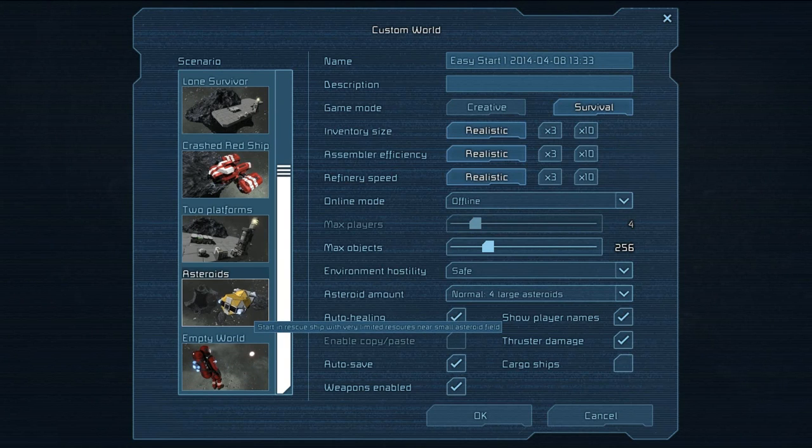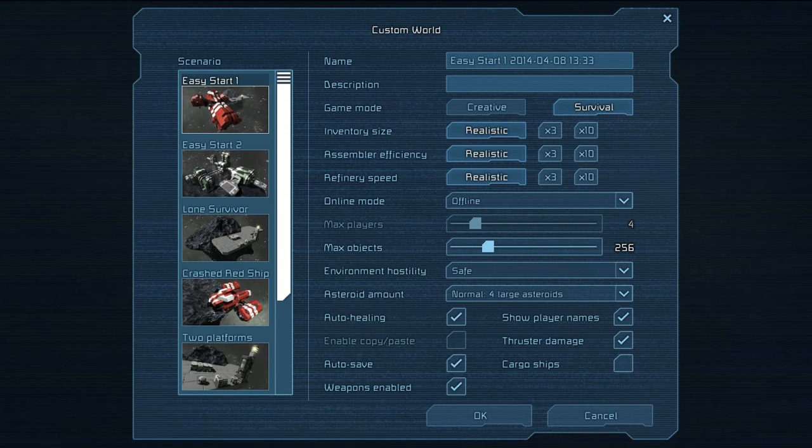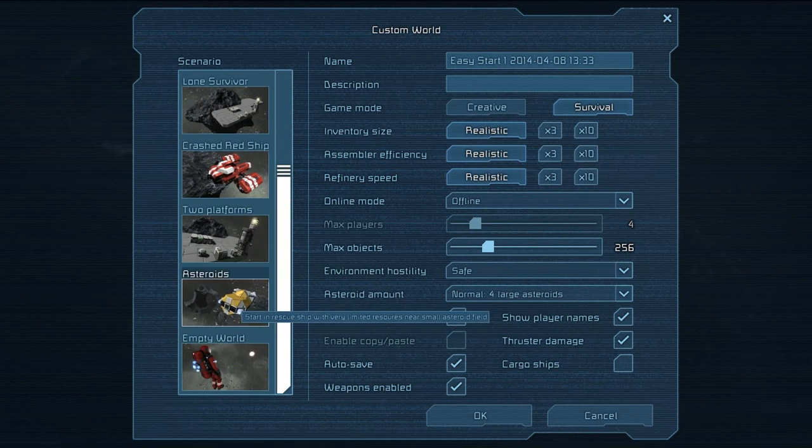I'm not sure what these mean. Let's look at the Asteroid one — starting a rescue ship with very limited resources near a small asteroid field. Two Platforms is a competitive two-team multiplayer world. I watched a Let's Play where someone did the Asteroid one and it looked like a lot of fun, so let's do the Asteroid one.